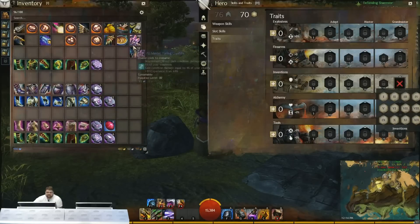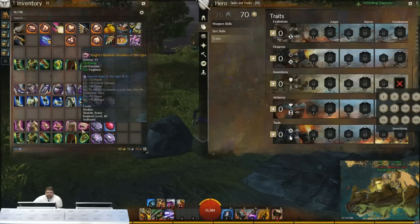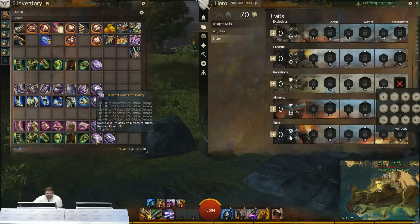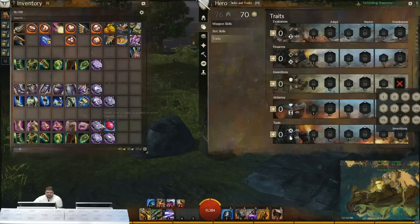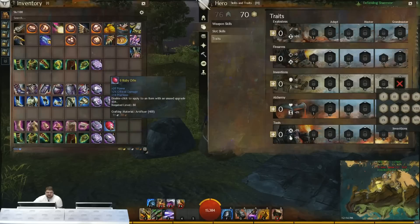For the power builds, I didn't go over the rune setups. The simplest and easiest is Knight's with some Divinity-type gear, though Divinity is usually really expensive. In fact, most of these power build rune sets are used by a lot of people, so they're quite expensive to acquire. You can always default to some Ruby Orbs until you can get some of the better setups.